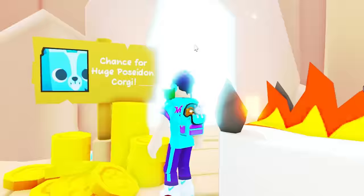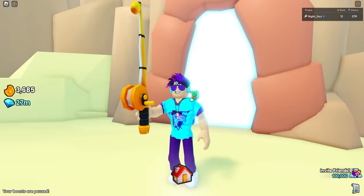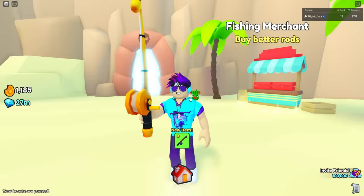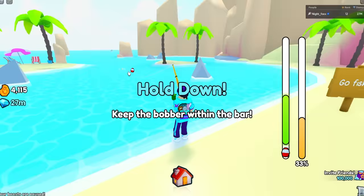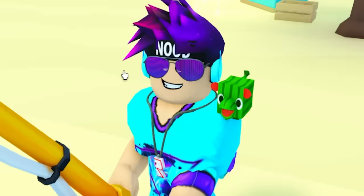The next minigame is fishing, where you can get the chance for a Huge Poseidon Corgi. We're going to come in here and start fishing for 10 minutes. I'm going to upgrade to my better rod real quick, then turn around and use my golden rod and see if we get lucky. It's been five minutes and I have not gotten lucky.